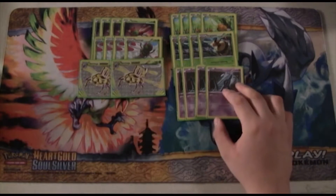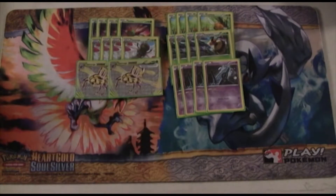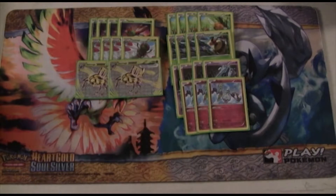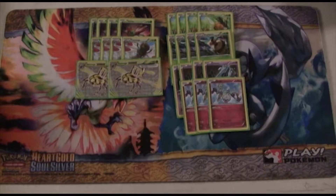We're also playing 4 copies of Unown. Unown has the Farewell Letter ability which states that if it's on your bench you may discard it — it does not count as a knockout — and if you do, you draw a card. It gets Pokemon into the discard and you're getting card value out of it, which is really good.